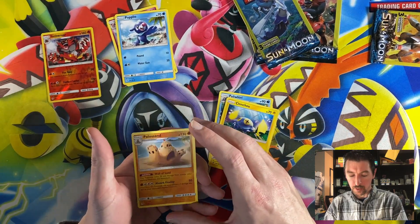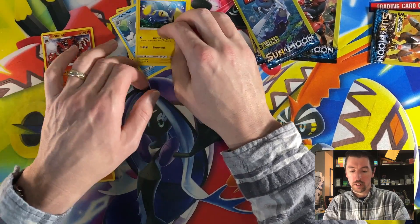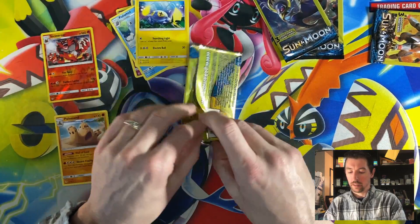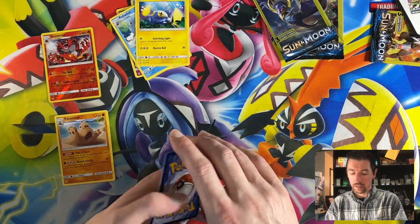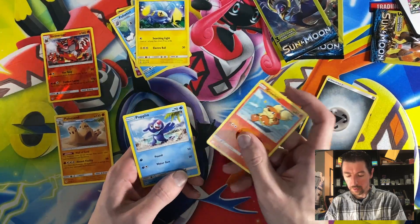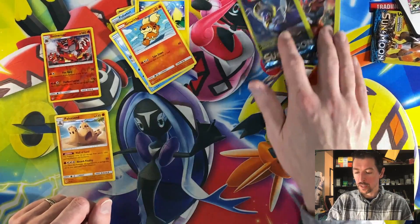We got Poliwhirl, Chinchao, and Palosand — it's a rare, not bad. So we got two rares so far. Energy — really wish they didn't do that. We got Popplio and Grelleth, two packs left.